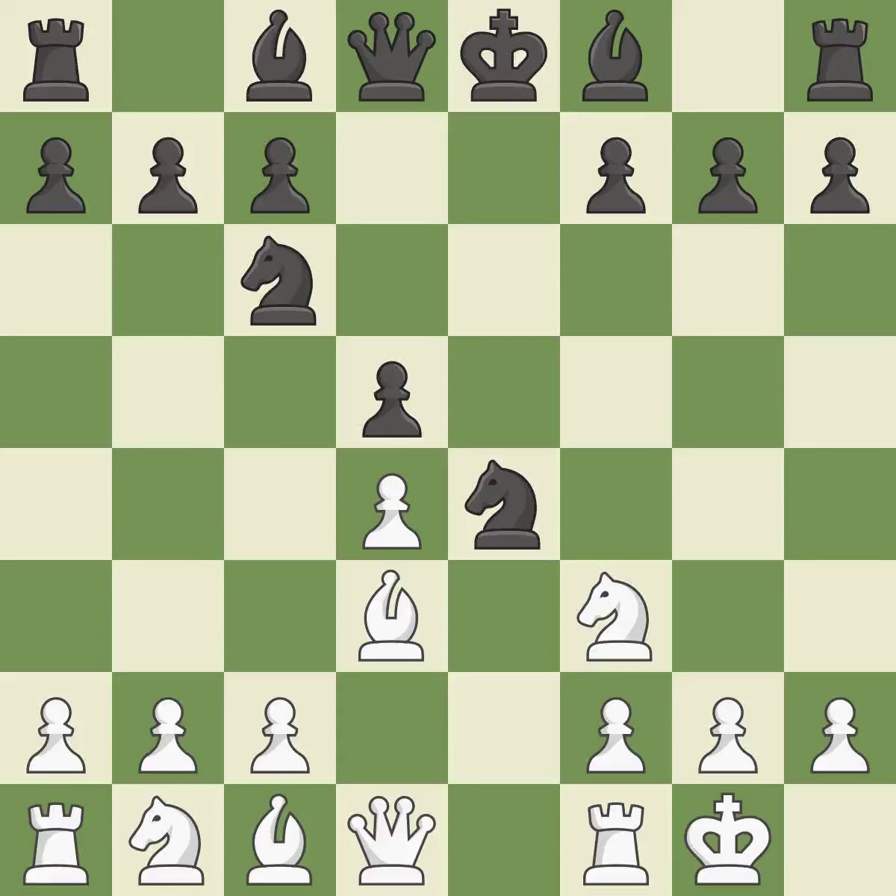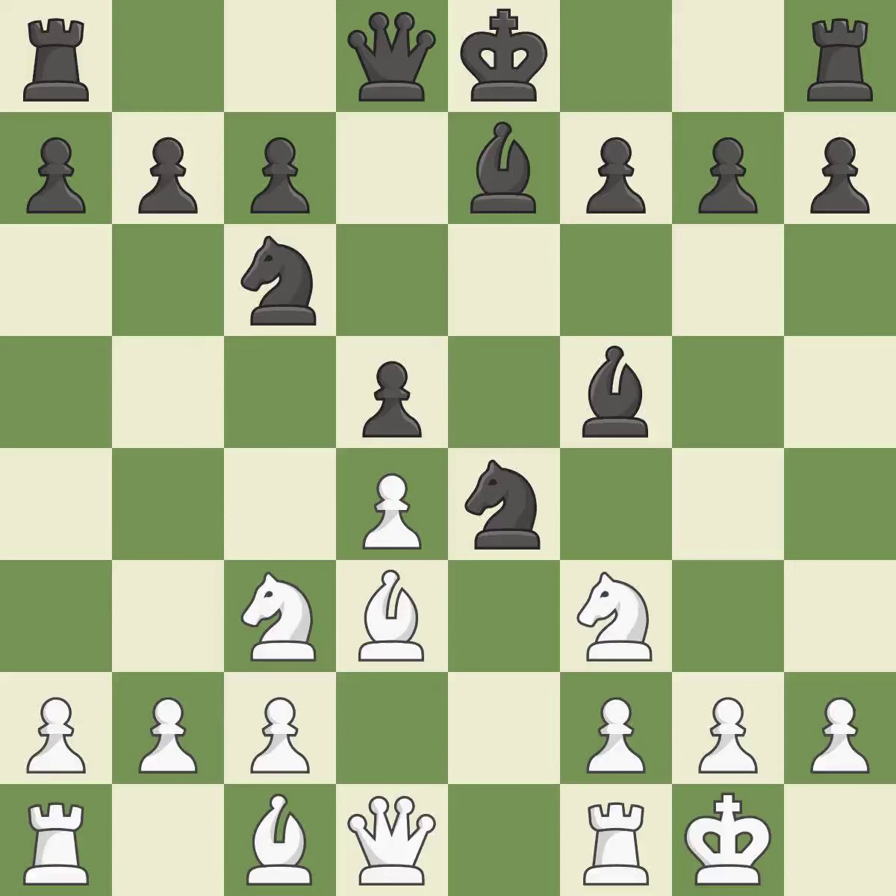Castling gets the king to a safer square, out of the center of the board, while also developing a rook. Castling kingside tends to be safer because the king is further from the center. This develops a bishop off its starting square, getting it into the action. This offers an equal trade of pieces, and this protects the attacked knight. This takes an open file — a common method for activating a rook — and this is an equal trade.